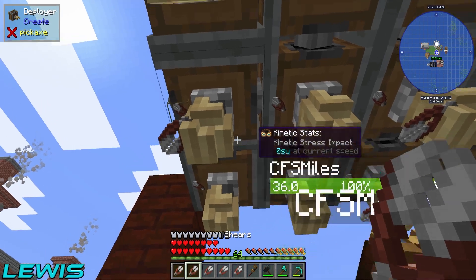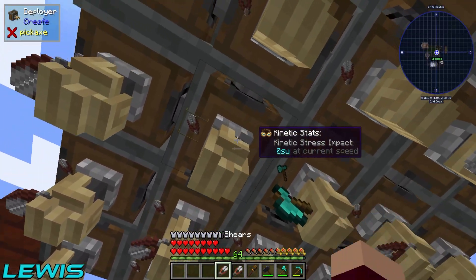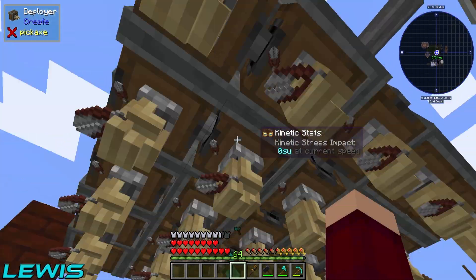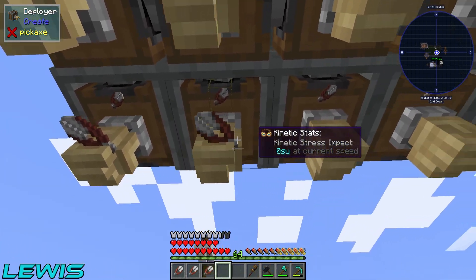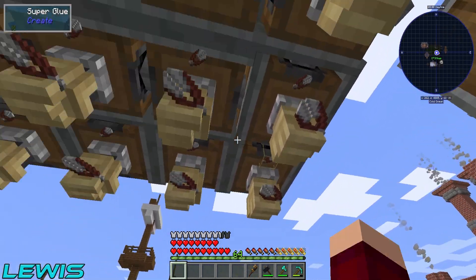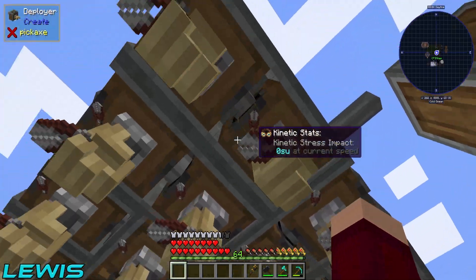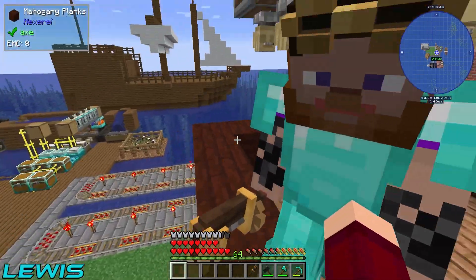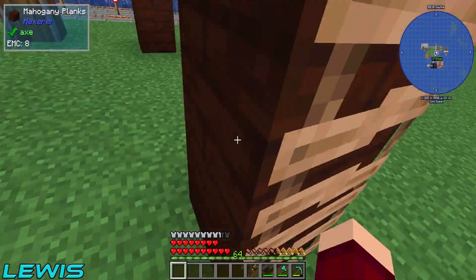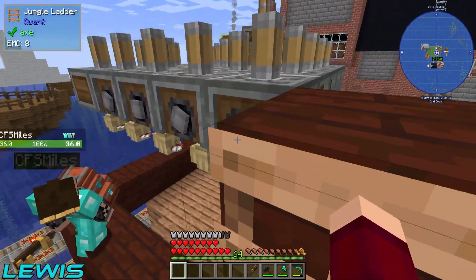The middle deployer gets a diamond axe. Go ahead and place that there, then place all the shears in the others. All of them except the middle one have shears. They look pretty good — this should work. If we placed a tree there it should go down and break it.